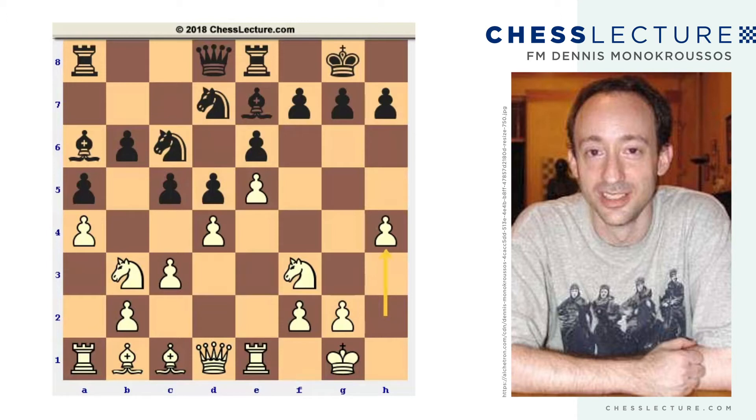So whether it's g3 and h4 or h4 right away, the point of this is twofold. One idea is to post up the knight on g5, and then the queen can maybe come to g4 or h5, and you immediately start creating threats against the black king. Or the other idea of h4 is to just advance as far as this pawn will be permitted — h5, h6, and so on. And if black plays h6 at some point, there's always at least the possibility that a sacrifice against this pawn can show up.